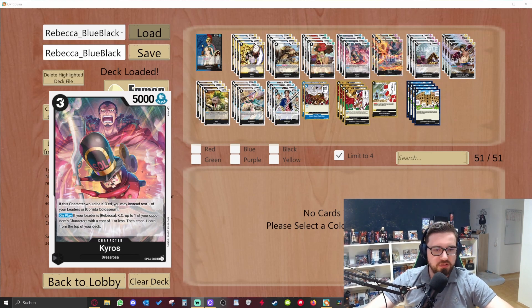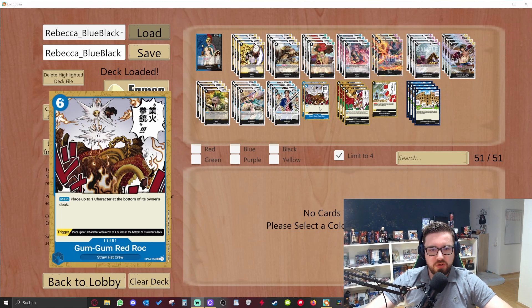Now for the events: there's a new OP fear blue event card. For six cost, main: place up to one of your opponent's characters at the bottom of the owner's deck — with no cost limit, so you can bounce even the ten-cost Big Mom. It also has a trigger: place up to one character with a cost of four or less to the bottom of the owner's deck. Really strong card, but I only have two copies because of the high cost. You draw enough cards fast to get them to your hand.